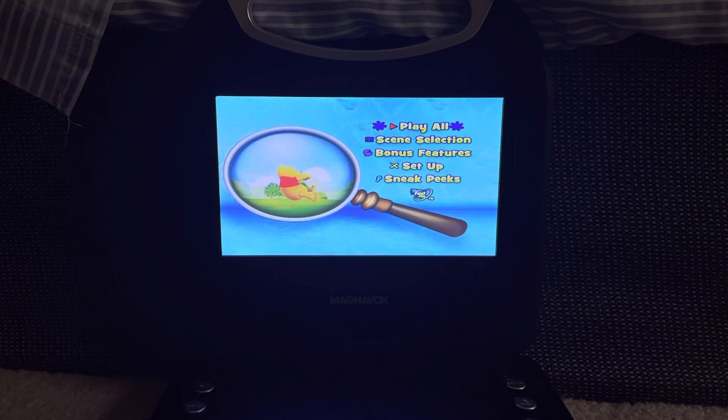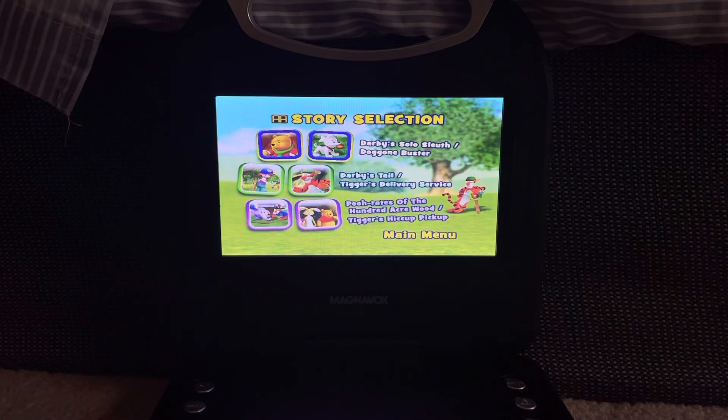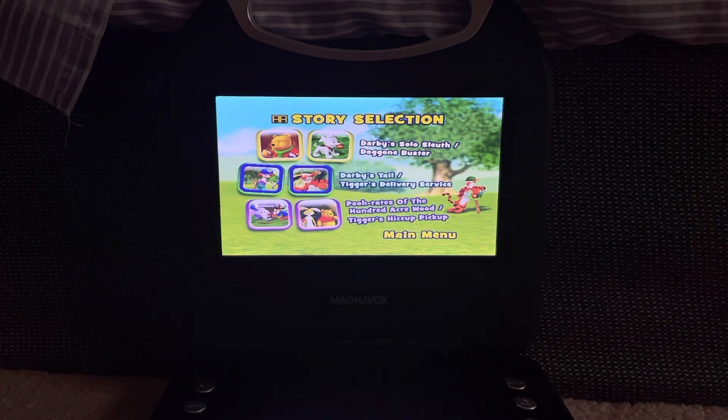Anyway, here's the main menu. First up we have Play All, then we have Scene Selection — it actually says Story Selection. Episodes on here are: Darby's Solo Salute slash Doggone Buster, Darby's Tail slash Tigger's Delivery Service, and Pooh Rates of the Hundred Acre Wood slash Tigger's Pickup Pickup.